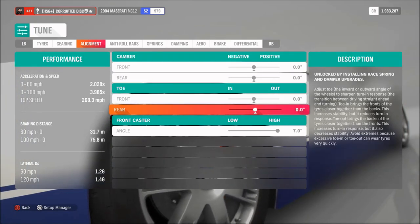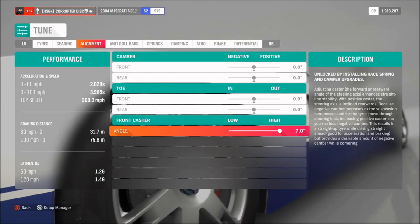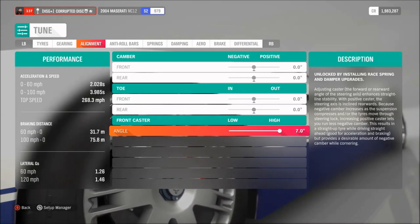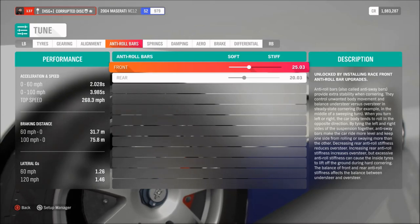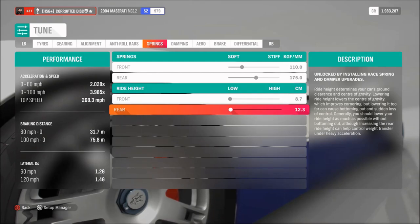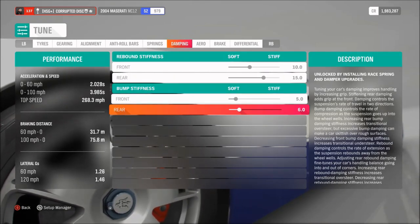We've got neutral camber and toe — that's in particular because it has all-wheel drive. We've got the high caster angle; you could have it on 4 degrees or as low as possible depending on what you prefer, but personally I like it on 7 for this one. Anti-roll on 25 and 20. Springs on 110 and 175, and of course the lowest ride height front and rear. Dampers on 10, 15, 5 and 6.